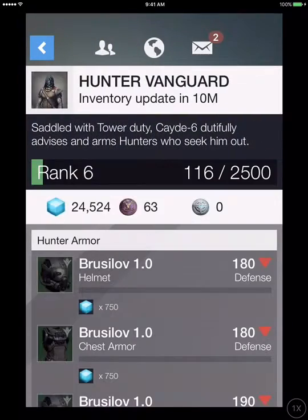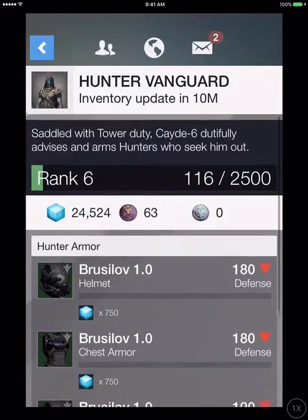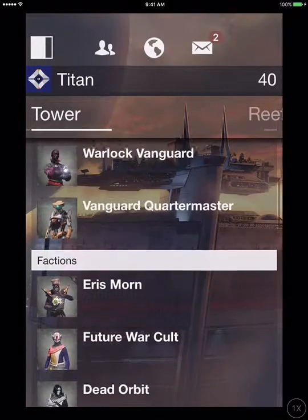For the Hunter Vanguard, he's just selling some green gear, and they're basically selling the same thing but the armor looks different.